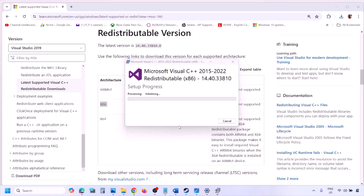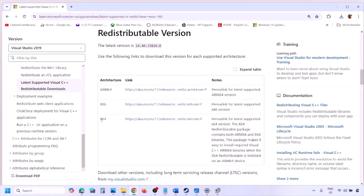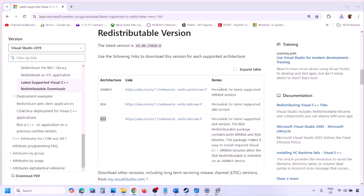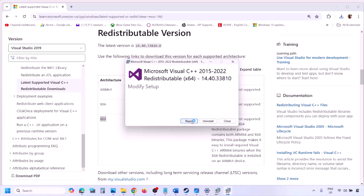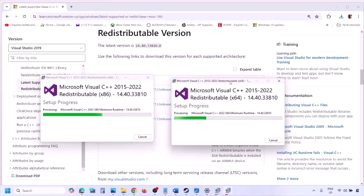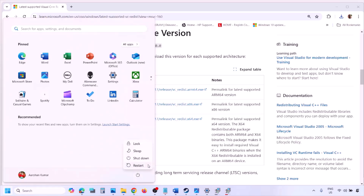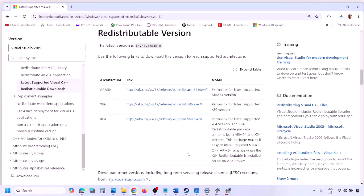Click Yes to allow, then download and run the x64 file as well. If you see Repair click Repair; if you see Install click Install. Click Yes to allow and let the installation complete. Make sure both versions are installed. Once installed, restart your computer — restart is a must after this. After the system restart, launch the game and check.